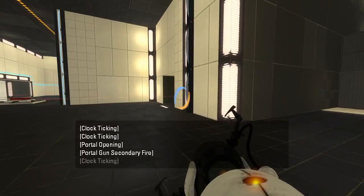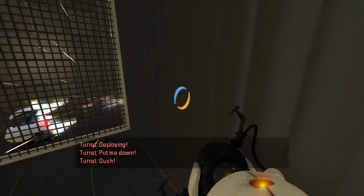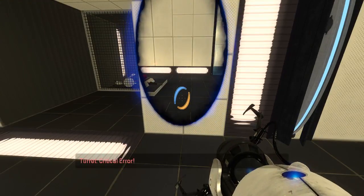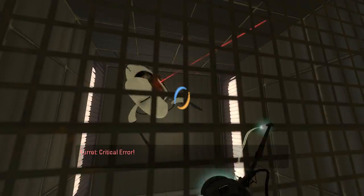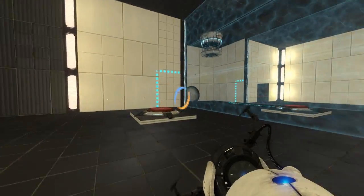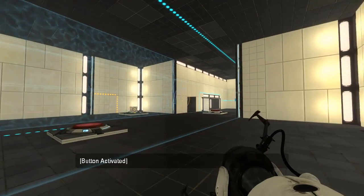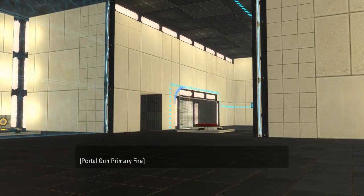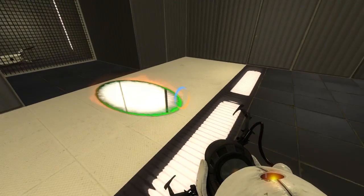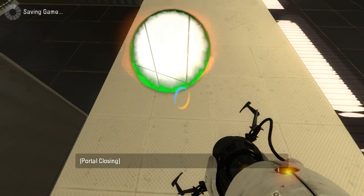Oh, there's a turret over there as well? Well, let's go deal with... oh my gosh, there's turrets everywhere. Wow, I placed the portals right there? Really? I did not expect that to happen. Alright. Turrets are dealt with. We are good for liftoff. Come on, clear my portals. Thank you. Portal there. Now I have them the way I like them. Let's put this one sideways. There we go. Save and continue.